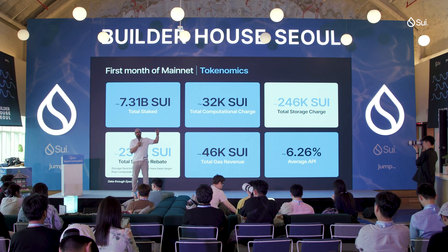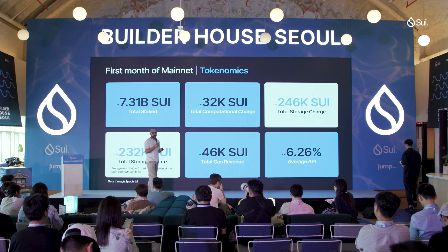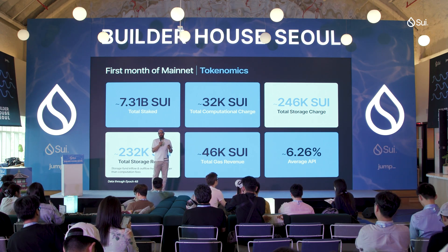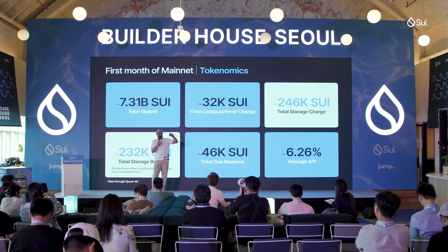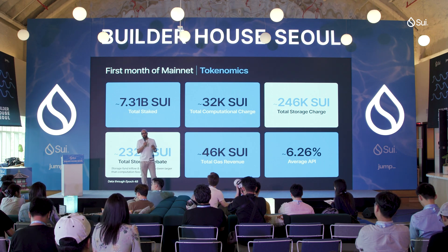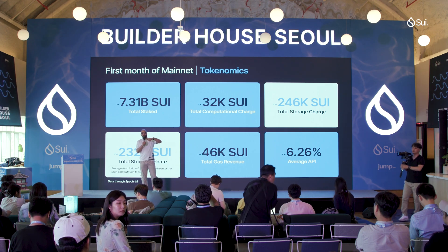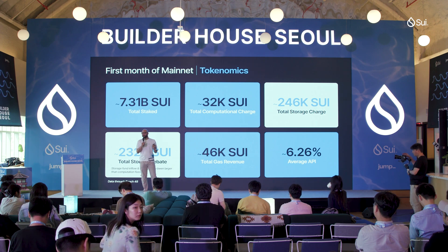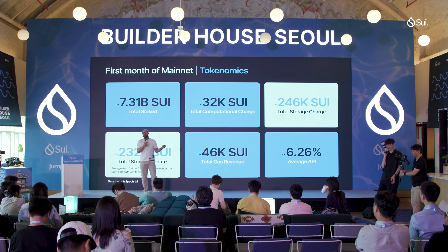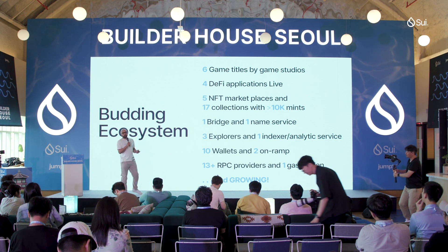In that space of time we've also seen the cost of processing transactions on SUI go down. SUI is the only network by which the cost of transactions actually stays constant from a dollar perspective. Right now we're seeing price discovery amongst validators of what the true cost of a transaction is. Once the price stabilizes for validators, if SUI goes up in price, the cost of transactions will go down in terms of SUI but will be flat dollar-wise. So if you're a game builder, it means today if it costs one cent to mint an NFT, next week it'll still cost a cent to mint an NFT, irrespective of the SUI price.